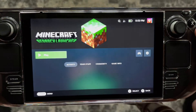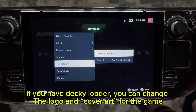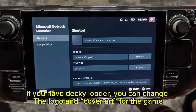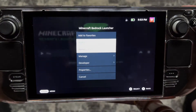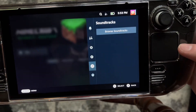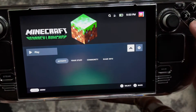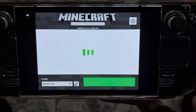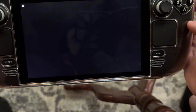There it is right there. If you have Decky Loader, you'll be able to change all the icons and everything. But you don't even need to do that - you can just press play right there.